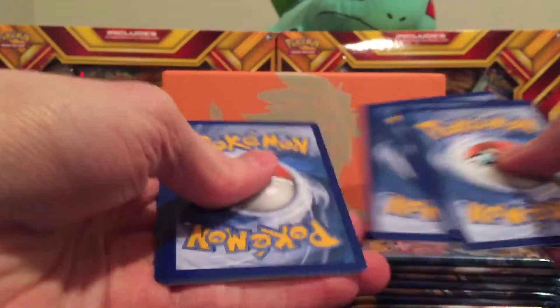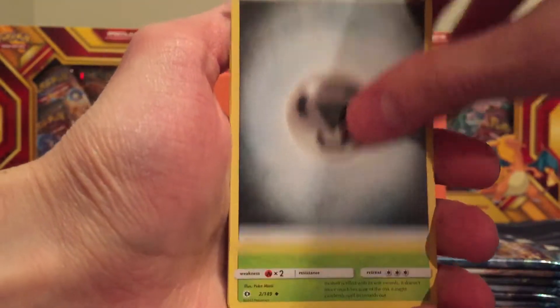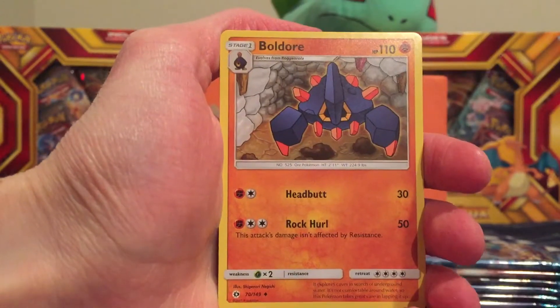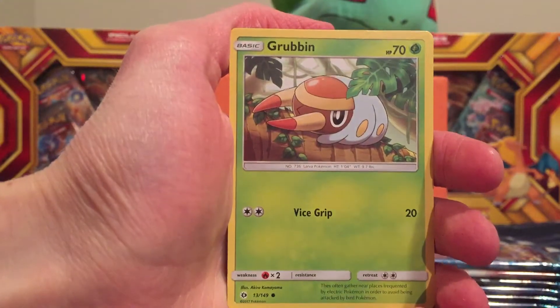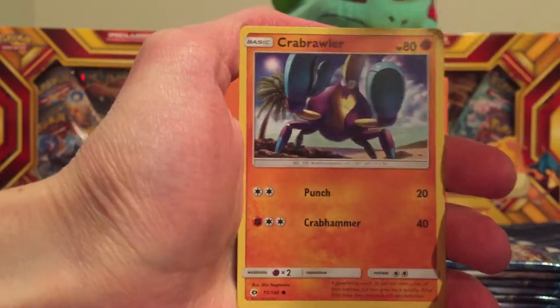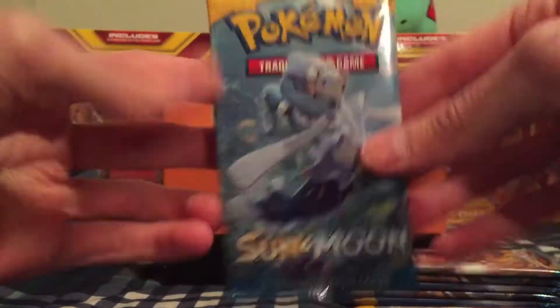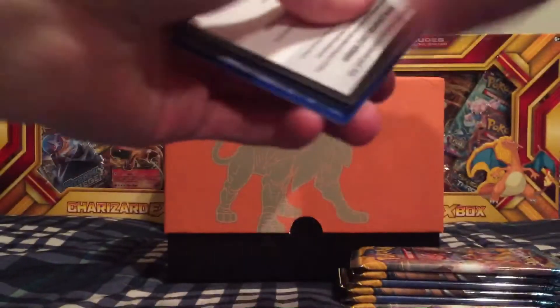Trick on these is four from the back. Okay, we start off with the metal type energy. We got a Metapod, Lily trainer, Baltoy, Makuhita, Ferow, Grubbin, Crabrawler, Sandygast — reverse holo Sandygast — and the rare is a Golduck. So starting off with a non-holo rare here.